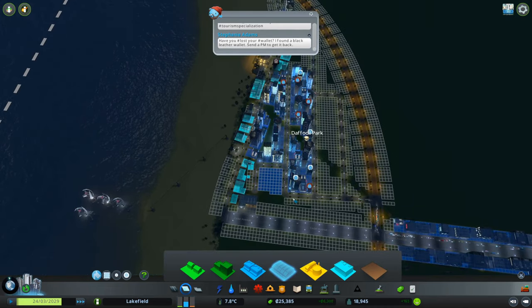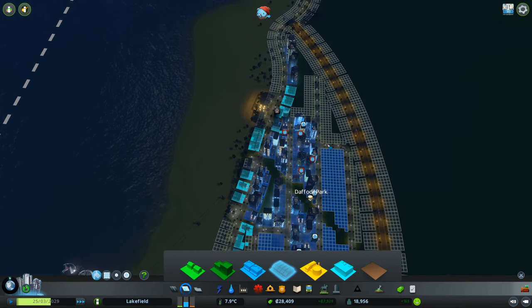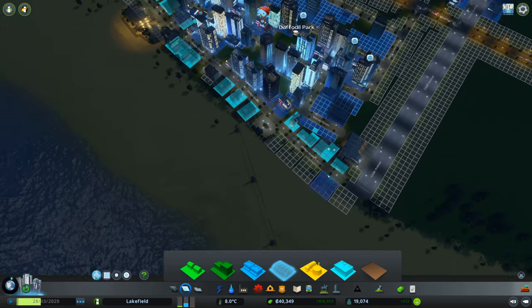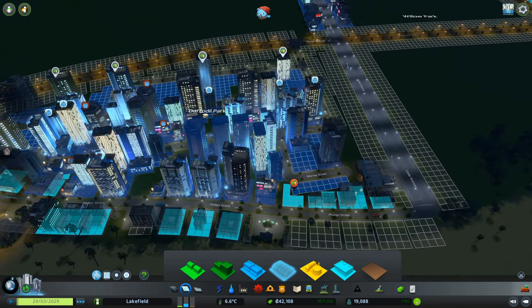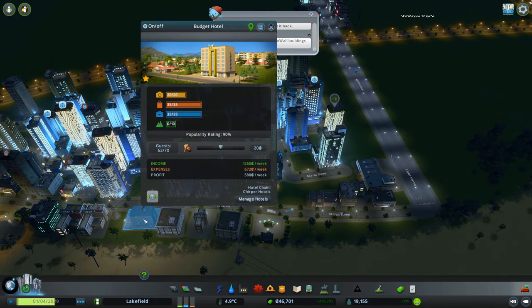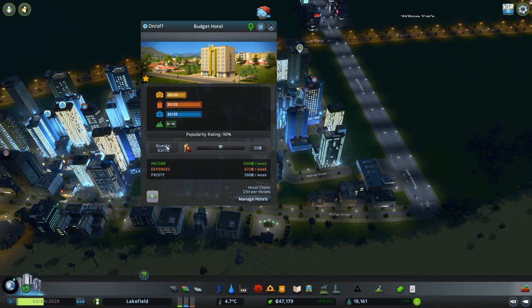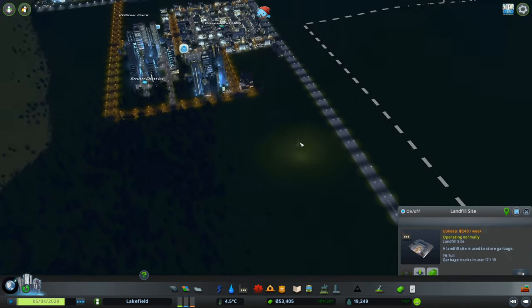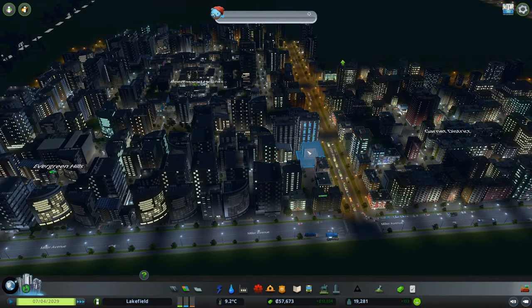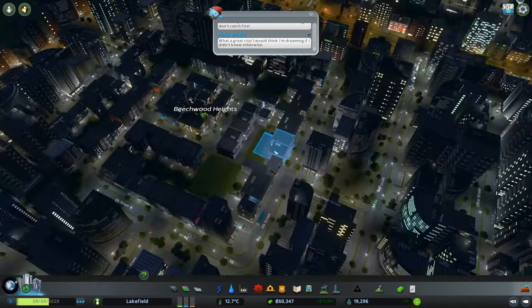While we're waiting for that, we can actually zone out more of this area here for tourism. It says we need more educated workers, but that will eventually fix itself — we need to give people time to fulfill that requirement. How's our little hotel doing? It's making money. How's our dump doing? Everybody's out collecting garbage, so I assume it's working — nobody's complaining. In fact, buildings are leveling up, which is always a great sign.